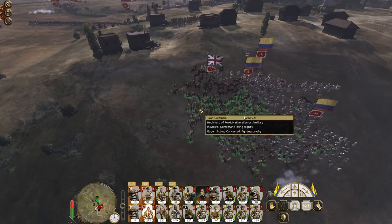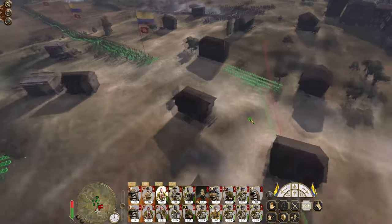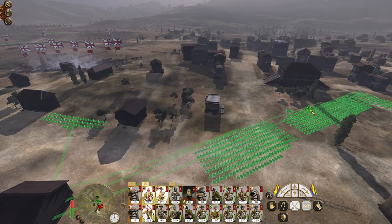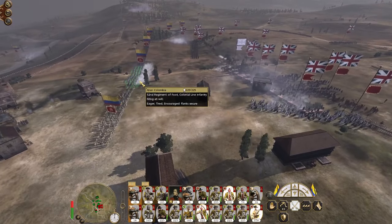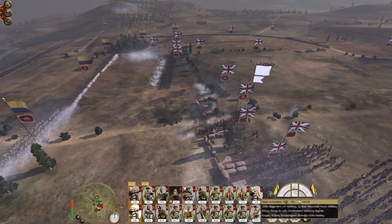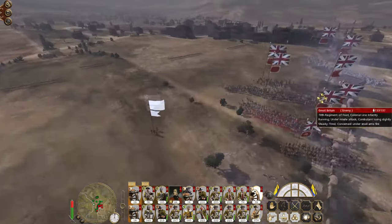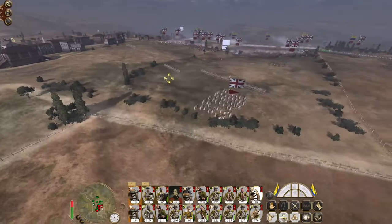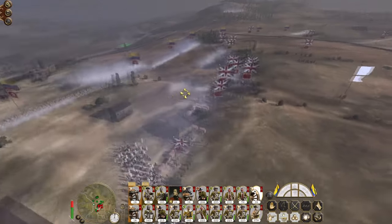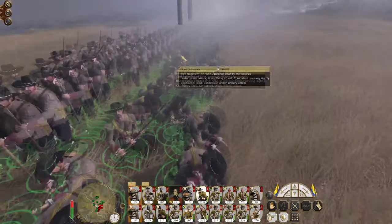Quicklime was missed. The light cavalry tried to do some damage but I don't think they're going to make it. Just use all my artillery to bombard the town. They've got a lot of stakes over here which makes cavalry operations a bit challenging, so we may have to rely on our infantry to clear them out. Not that that should be too much of a problem - our line infantry is exceptional.